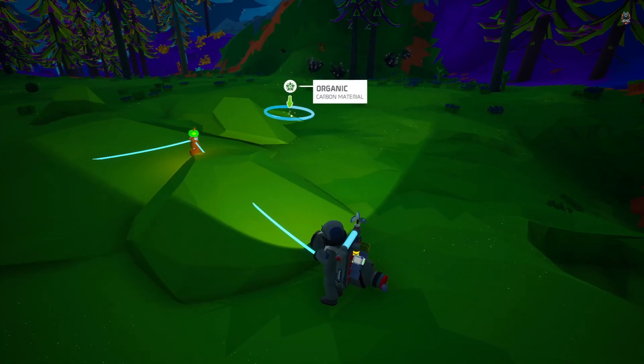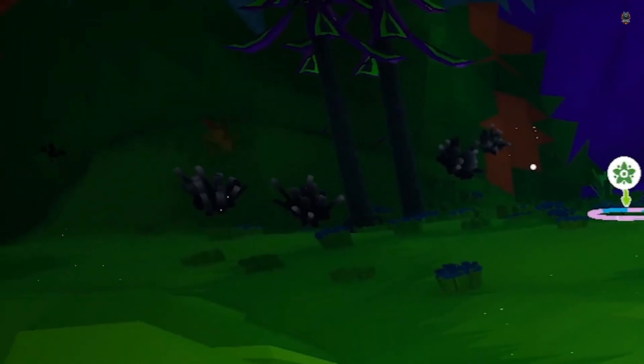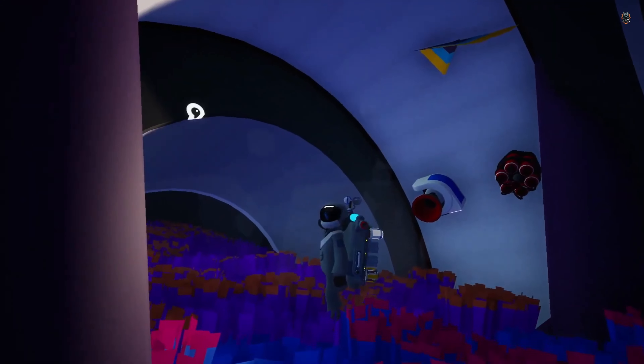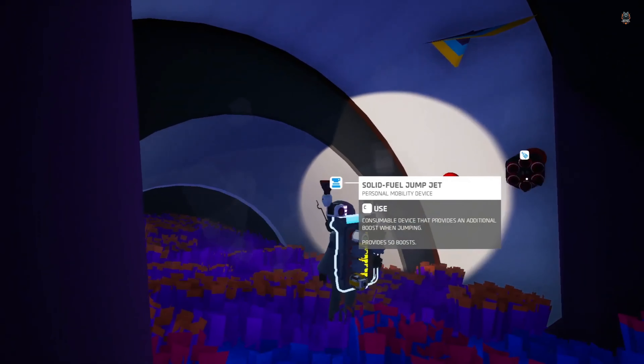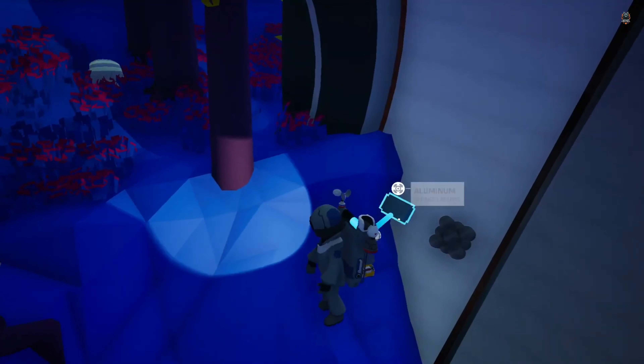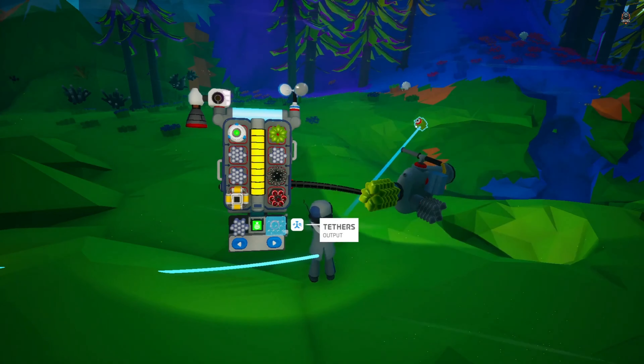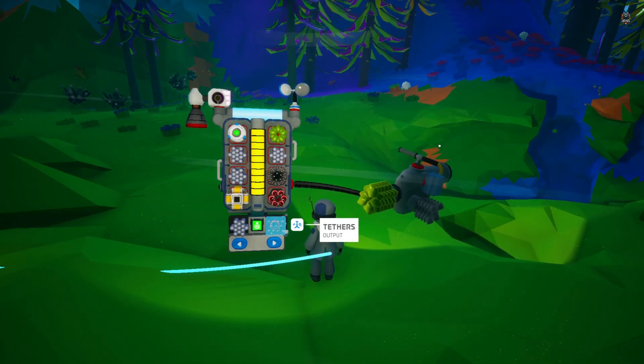Astroneer's open world can be explored alone or with friends, with up to four players. The game offers the ability to acquire construction materials and create your own spaceship. Players can explore different planets and collect materials to build and create, with resources naturally found by digging the terrain or exploring the planets.